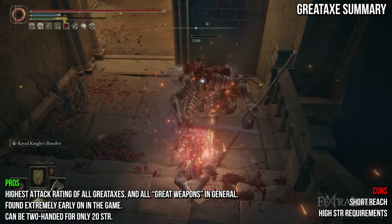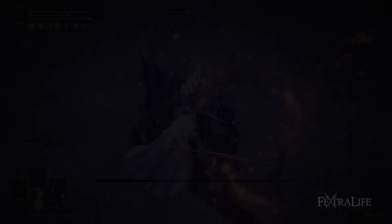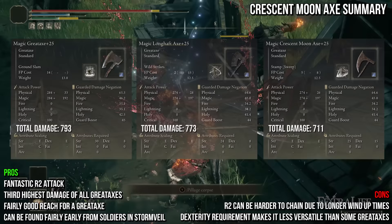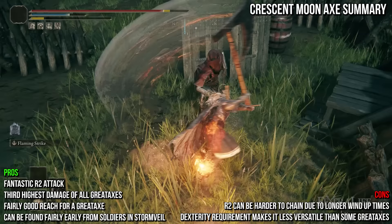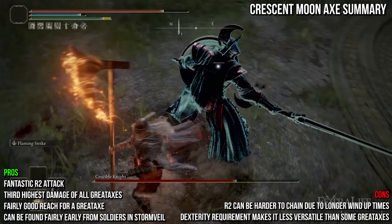Up next is the Crescent Moon Axe. It shares the same R2 attack as the Axe of Godric — a sweeping attack with a unique follow-up — and deals physical damage. It's a very heavy great axe weighing 12.5, requiring a lot of strength and some dexterity. Its claim to fame is its R2 and charged R2 attacks with wide sweeps, fantastic for AoEing many enemies at once. It has the third highest damage of all great axes, longer reach than most, and can be found early by farming enemies in Stormveil Castle. Fire and Lightning damage is only one point behind the Great Axe, while Magic and Flame Art are more than a dozen points behind. I recommend going with Fire, and you can two-hand it with an ash of war like Flaming Strike, or use it with a great shield.